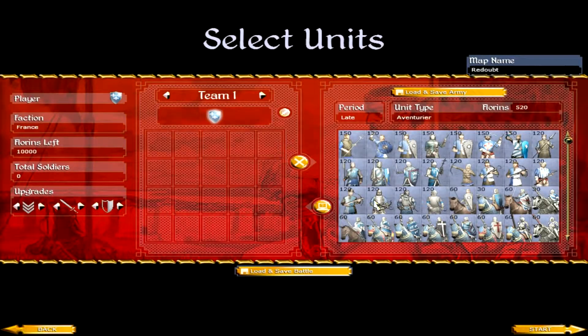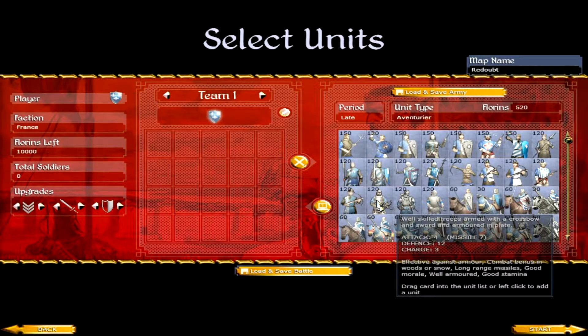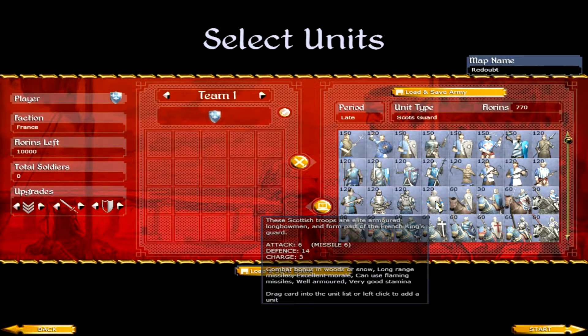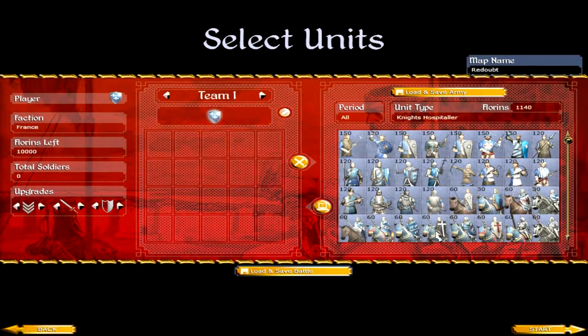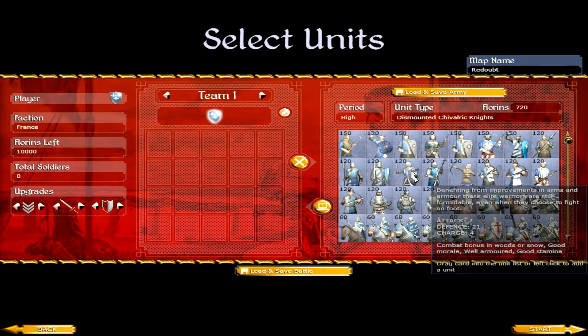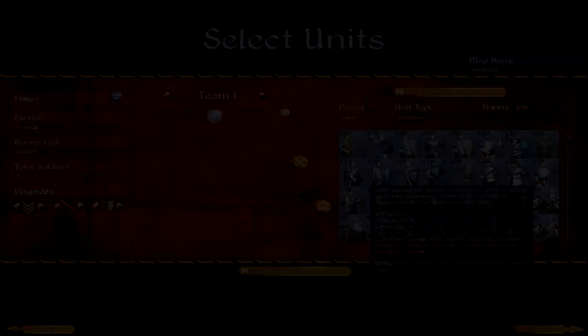Speaking of reskinned units, pretty much all of the western factions are somewhat reskinned. Some of their units, especially the unique ones, look totally different and also have different names. Also, some of them have new units added, but for the most part they are usable only in custom battles and are just standard units that you would recruit after a crusade is called.